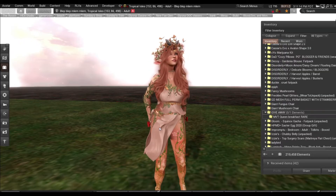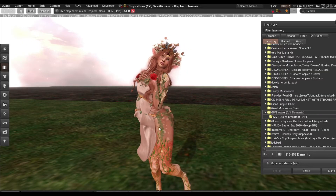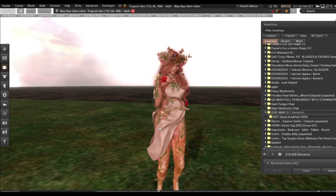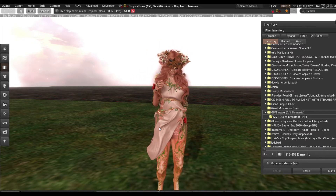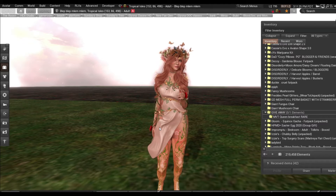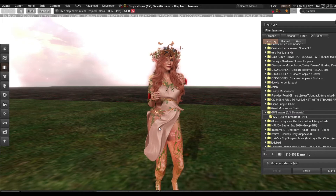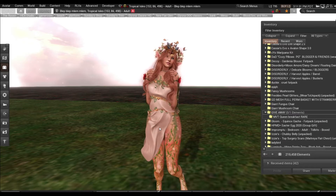Now, normally they ask you to go to a pretty empty sim, like a mainland like Hippo or Banana or something — there's always little mainland names, you can look them up. But I have a pretty empty sim, so I'm not too worried about that. So I'm going to log off and re-log. I'll be right back.